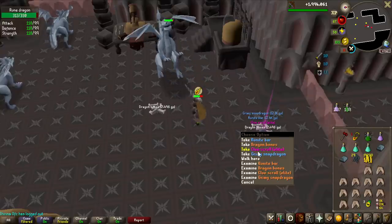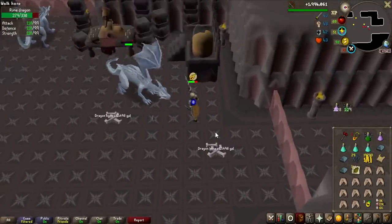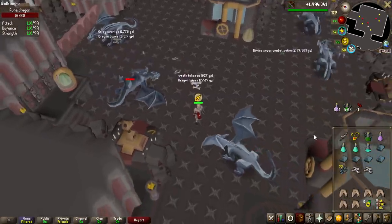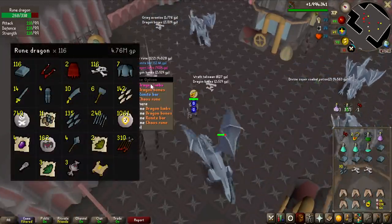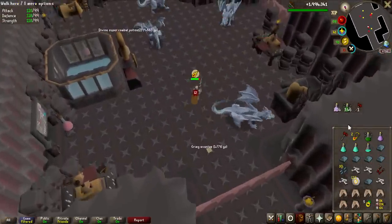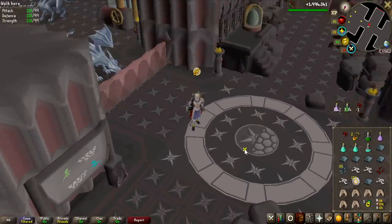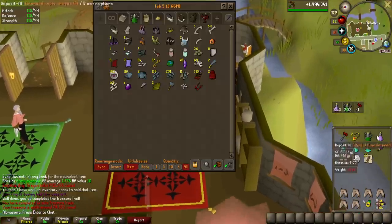Oh my god — Elite Clue Scroll! You might think that's not that rare, but it's 1 in 300, and killing 300 rune dragons is pretty slow. I wanted to stay one more kill — that's what I get. All the loot is on the screen right now. This grind is already over: 116 kills, and we made almost 5 million in just 116 kills. The Dragon Limbs dropped very early. We might as well open the Elite Casket — the loot is worth 70k, the average Elite Clue Scroll, I guess.